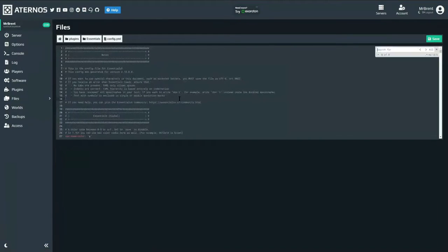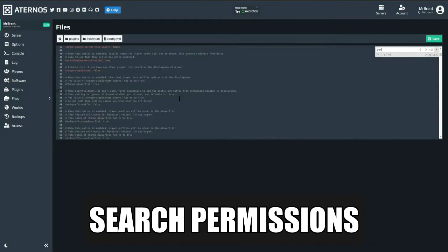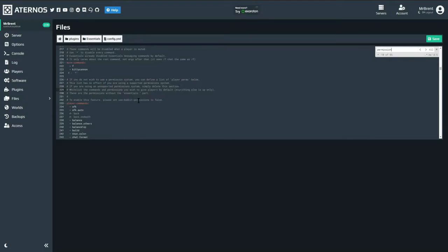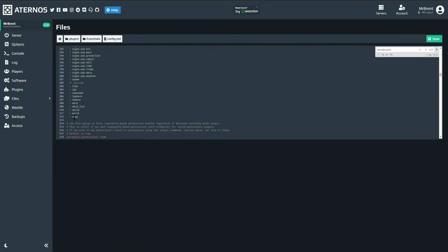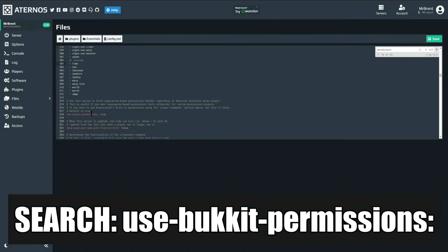Within this config portion, depending on which version of EssentialsX you're using, it's all going to be under permissions. We're going to go down here towards the bottom. I have disabled a few of these — we want to focus on allowing other players joining our server to actually have access to the spawn, the warps, and the spawn function. So what we want to do is head down to around line 318, and we're looking for use-bukkit-permissions. We want to go ahead and set this to false.